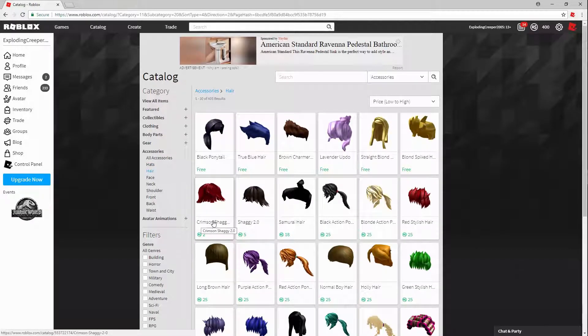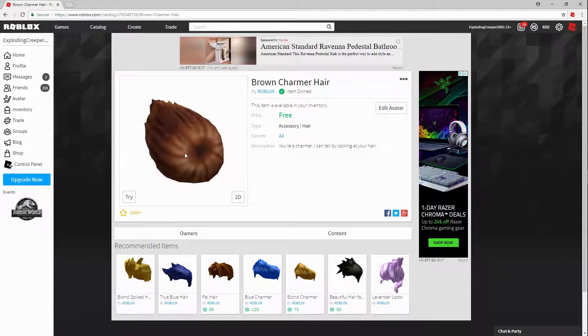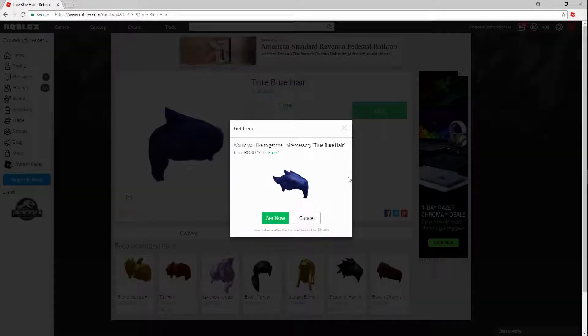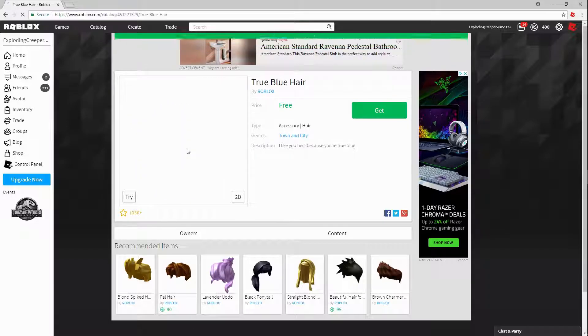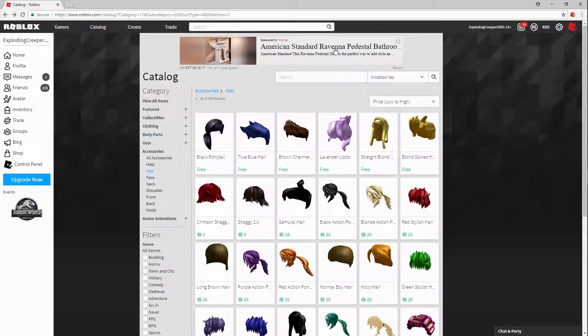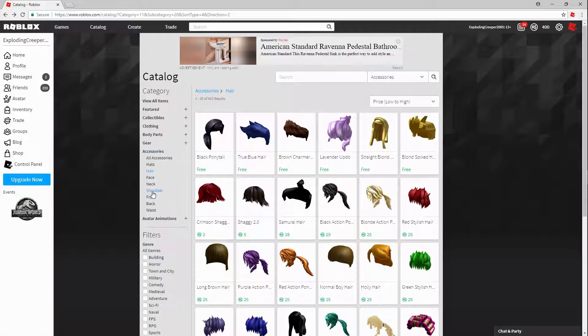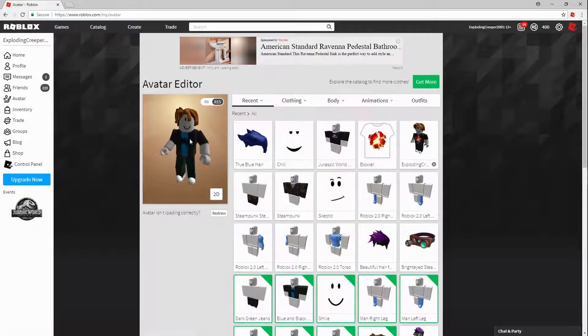For hair, you do not want to stick with the pal hair, also known as bacon hair. Hair is one of the most important things about this look. For males, you could go with some options but I would definitely recommend the True Blue hair. The Brown Charmer or Blonde Spiked might work too, but I would 99% recommend the True Blue hair.